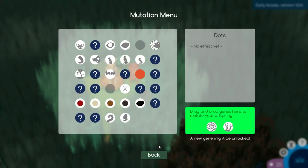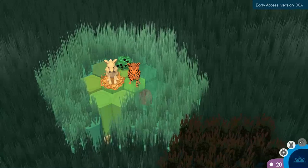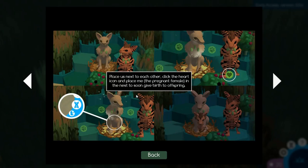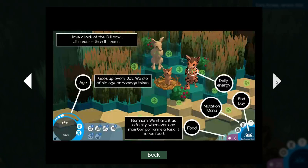A welcome pack message popped up — I should have seen this earlier. It says place members next to each other and click the heart to start getting a baby. You can look at the genes now. It seems food is shared as a family — whenever one member performs a task it needs food, so every action requires a bit of food.